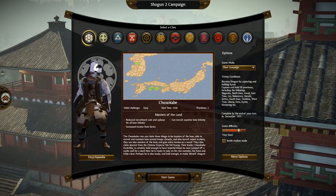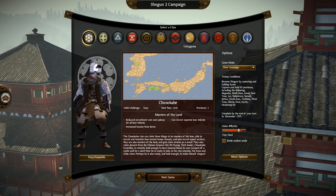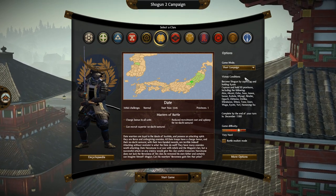Let's actually get this game started. Don't worry about the character models, they're actually fine in the game — I've tested them. I'm going to want to play as the Date. It's a clan that I actually never played as in the vanilla game, so I kind of want to give them a shot.